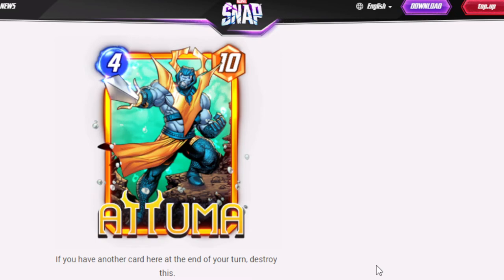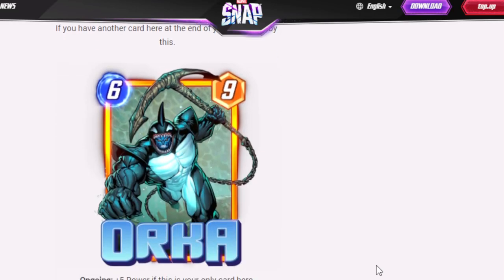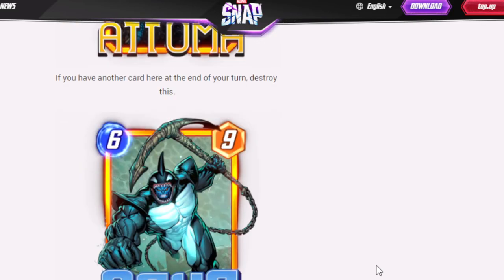Atuma is a 4-cost 10-power card — if you have another card at this location at the end of your turn, destroy it. So basically: put him with Armor or put him alone. Orca is a 6-drop 9-power — plus 5 power if this is the only card here. Pretty nice.